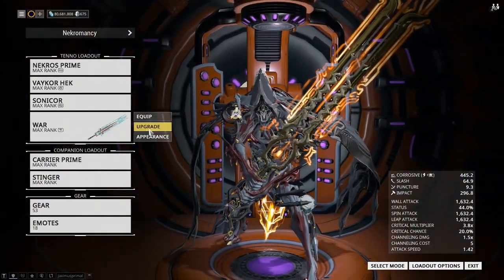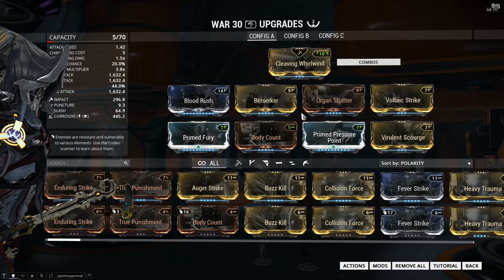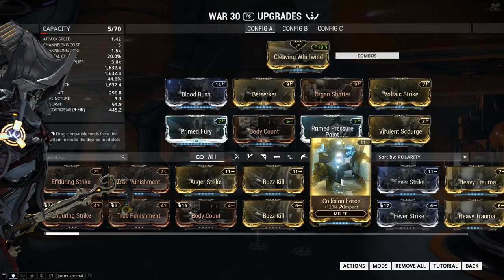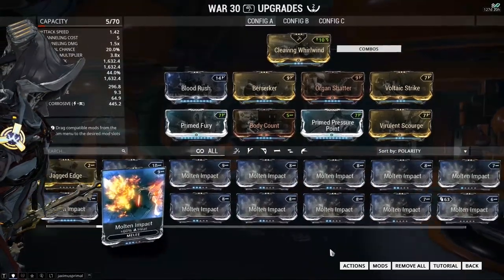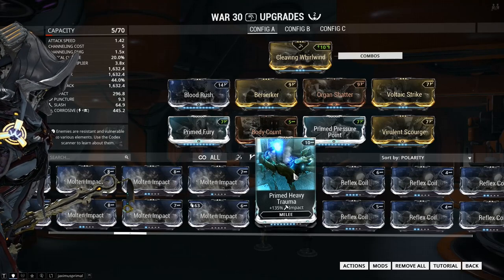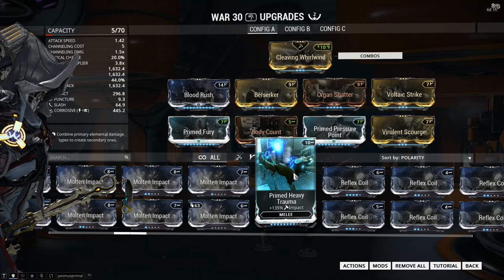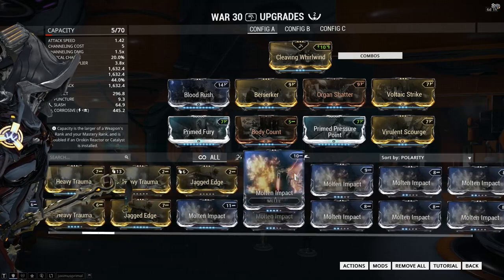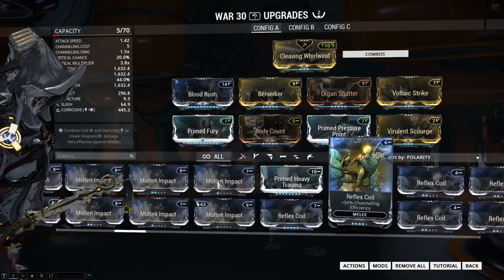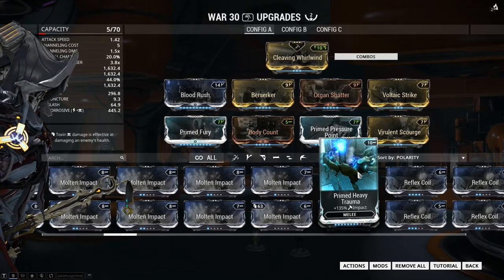When it comes to melee weapons, it's a whole different story. The 120% impact damage mod — Collision Force — is useless if you managed to get Primed Heavy Trauma, because Primed Heavy Trauma at rank 10, which is one point less, gives 135% impact damage. Collision Force is 11 points and only 120%, so there are better mods out there in certain circumstances, but these mods aren't always used anyway.